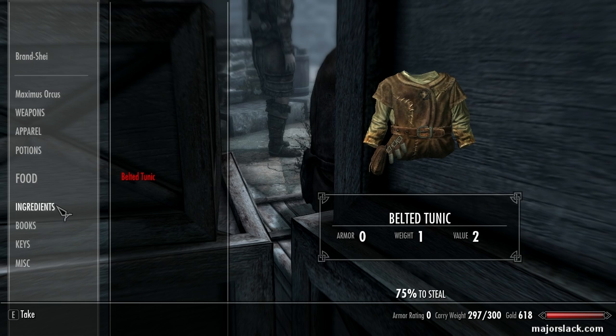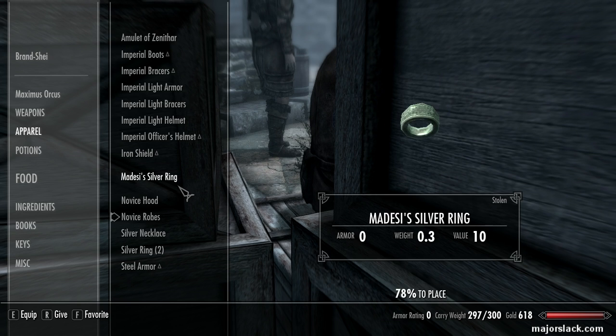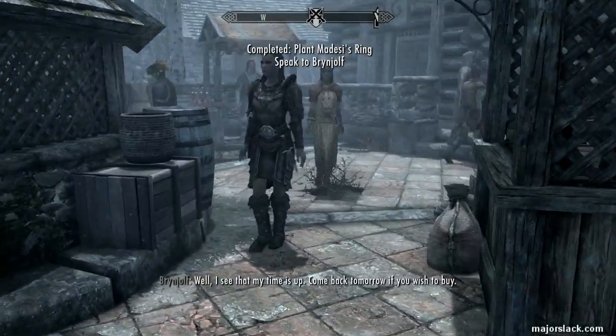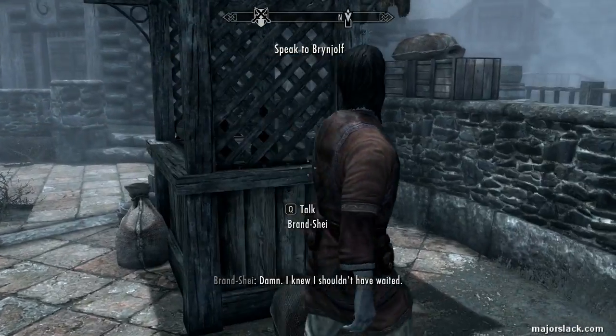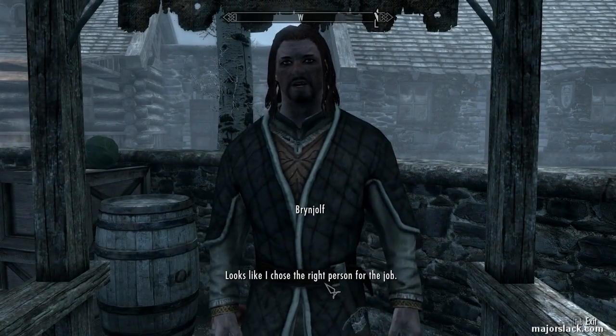Okay, let's try that again. Go to your apparel, go down to Medesi's ring, and hit the give button — and we just reverse pickpocketed Medesi's ring into Branshee's pocket. That's it — you've completed the objective. If you wait around the marketplace, you'll see the guards come up and arrest Branshee, which is pretty funny. But we have other business.